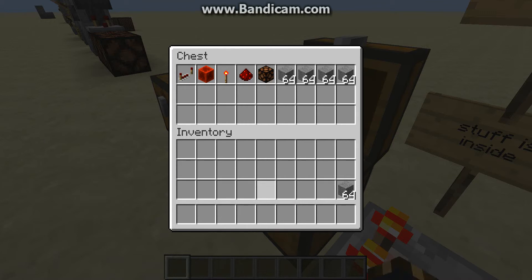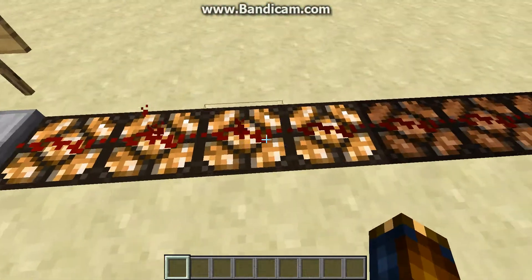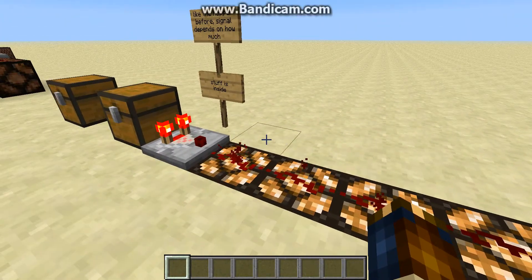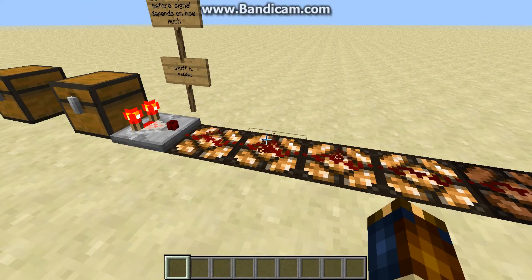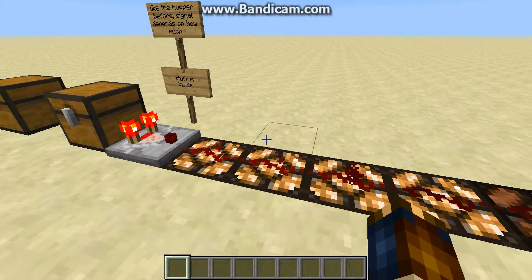However, if I throw all these stacks of stone in here, the number of items inside goes up drastically, and so does the current, going a whole two blocks farther. So, this could be used in sorting systems, or detecting if stuff was put into chests, or how much stuff was put into chests. I actually have a minecart system that will automatically bring items up from your mine into your house that will get its own video later on. So, that's the type of thing you would use this for.